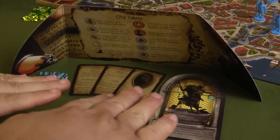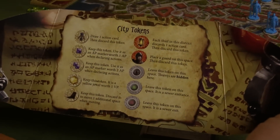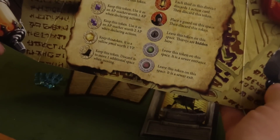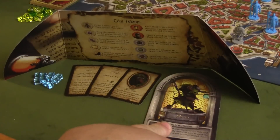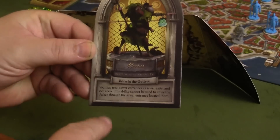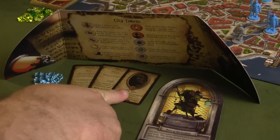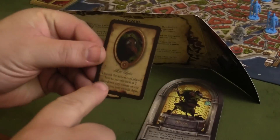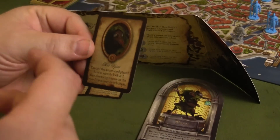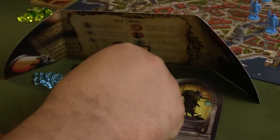During the declaration phase, that's where you're going to be doing most of your work behind your shield. Your shield is actually pretty cool because it tells you what all of the different tokens on the board possibly have underneath them. You also start with a player that has a special power — for example, Mori was born in the gutters, so he can treat sewer entrances and exits interchangeably. You also get a special action that only you can do. For example, with rat spies, he can look at two different tokens on the board and then switch them if he wants.